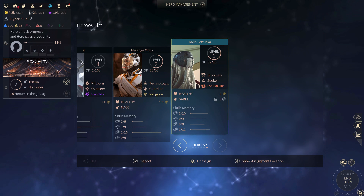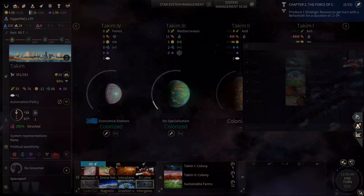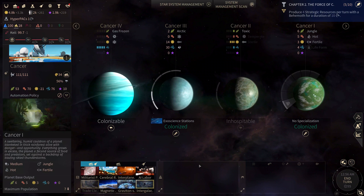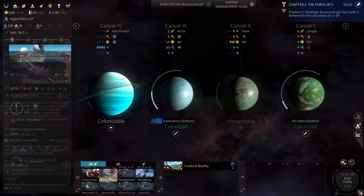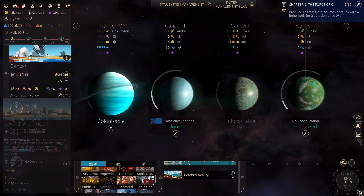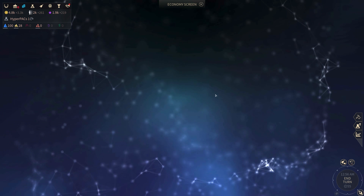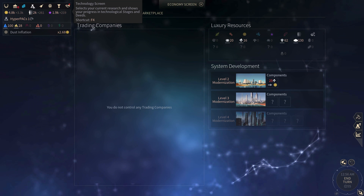Seven heroes is quite a lot for this stage of the game. It really shows you how much of an economy we've built up using the Hissho playstyle. It really makes me feel like this faction is quite busted — it's not even like we've played amazingly well, we've played well but not that well.